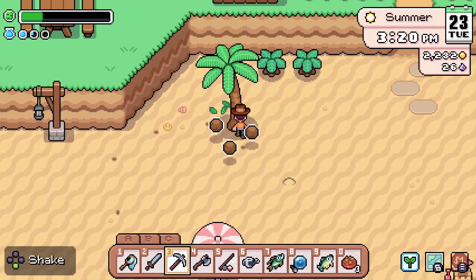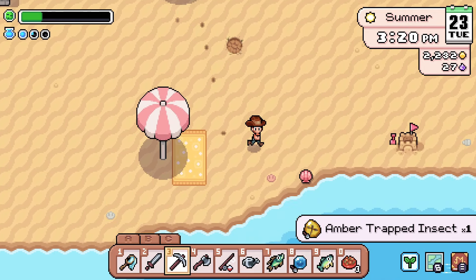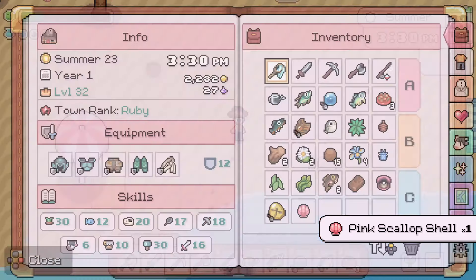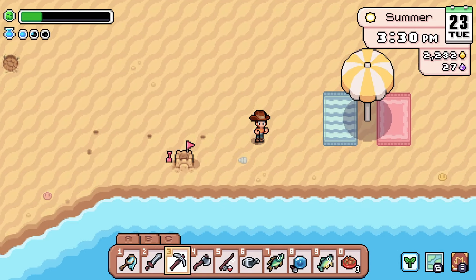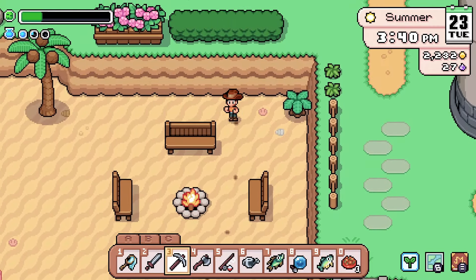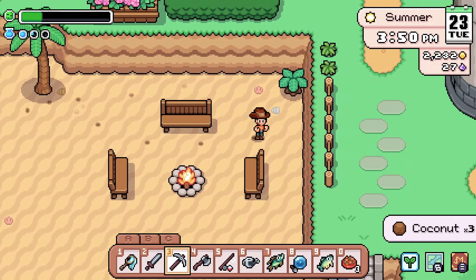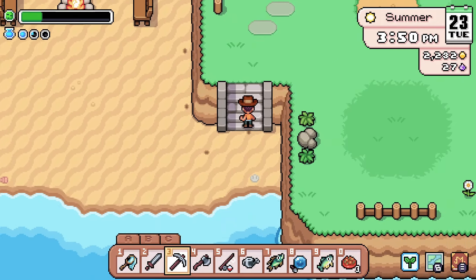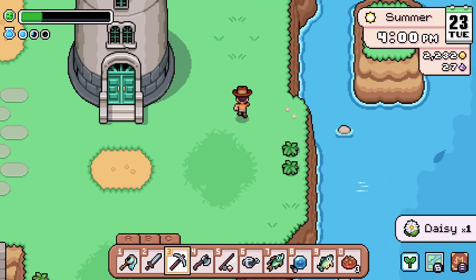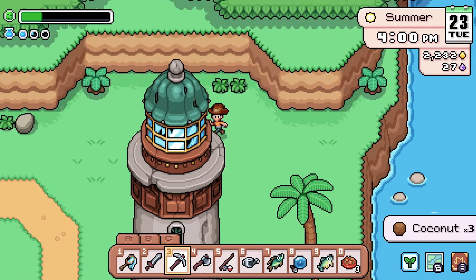Hello, amber trapped insect — do we have that already? Our inventory is filling up quickly; we're going to have to go up to the museum in just a second. Today we're just going to sort of run around and gather some stuff because it's been a little while since we've done that. Do a little fishing while we're out and about maybe.